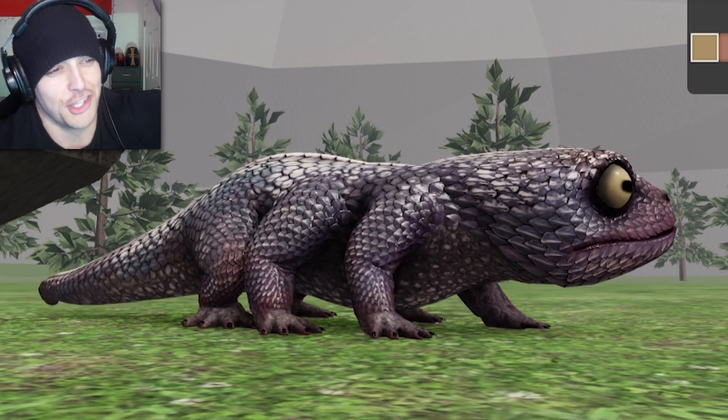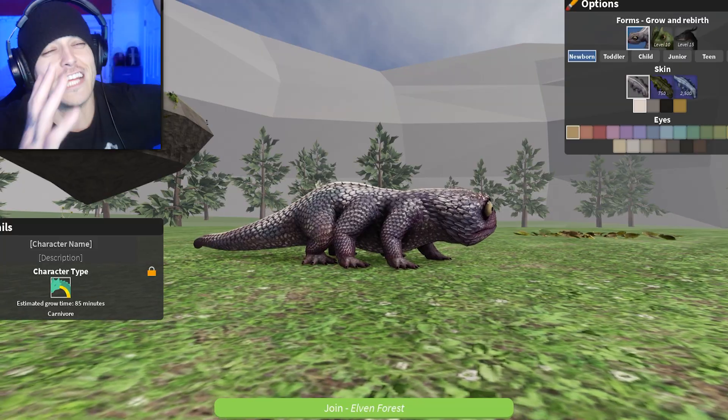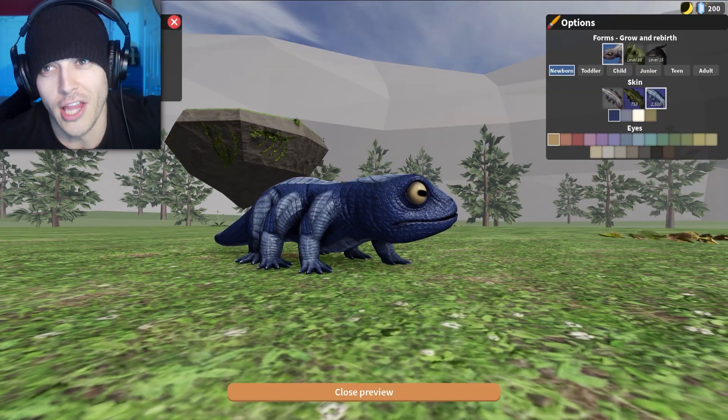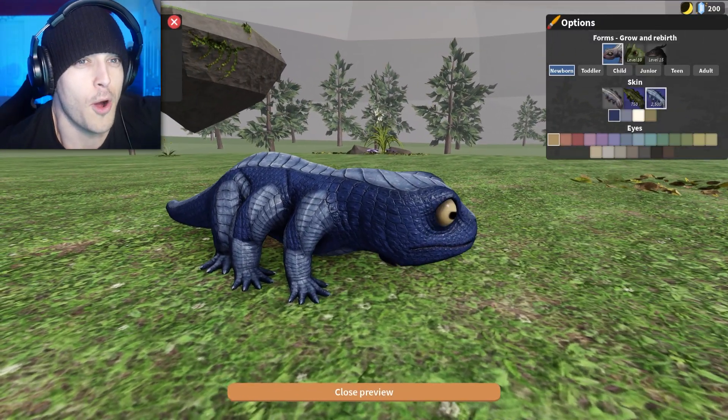Look at this magnificent little creature, dude. He's got six legs. That's like the... I'm amazed. It's so much cooler than just having four legs like a regular. It's six, dude. He's the upgraded version. So leave a like if you want to see more or if you just love dragons.